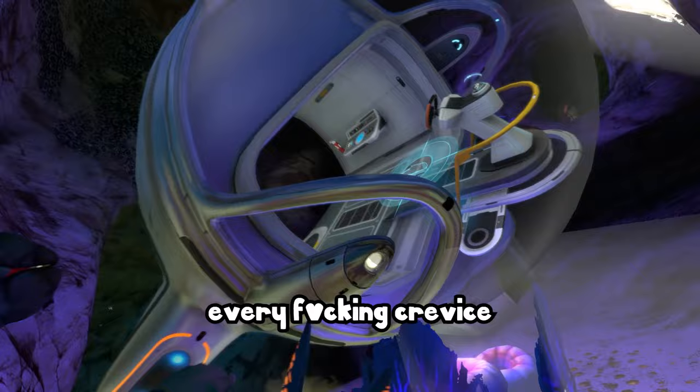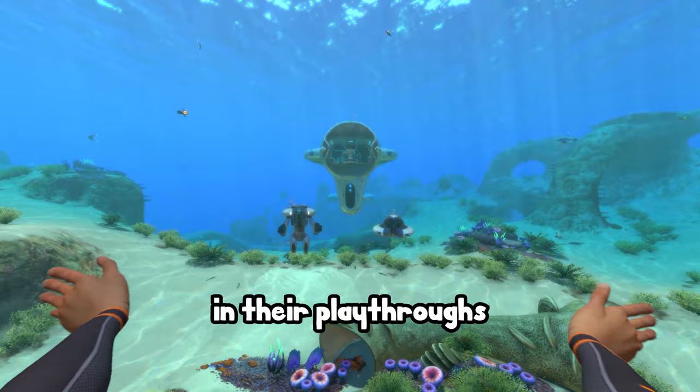The Seamoth is a swift miniature vehicle which can be used to outmaneuver hostile creatures. The Cyclops is an underwater RV that gets stuck in every fucking crevice you stick it in, and the Prawn suit is mostly useless if you don't have grapple arms on it.